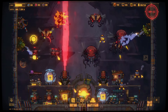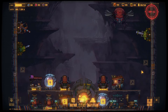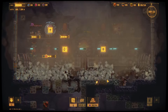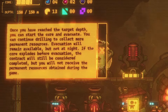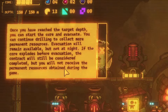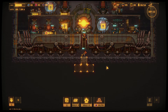We have an instant night as soon as I try to head back down. Now we're struggling a little bit. I completely forgot about the drones again — our status is 75%. Next area. Once you've reached the target depth, you can start the core and evacuate. You can continue drilling to collect more permanent resources. Evacuation will remain available, but not at night. If the core explodes before evacuation, the contract will still be considered completed but you won't receive permanent resources. Well, I don't want to do that just yet — see how far we can go.